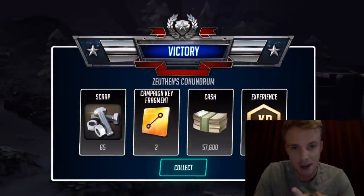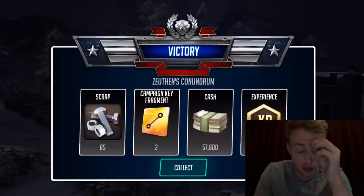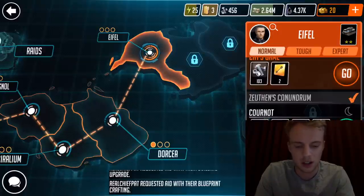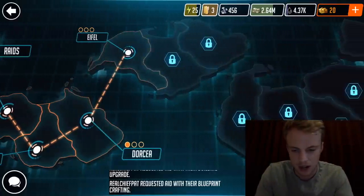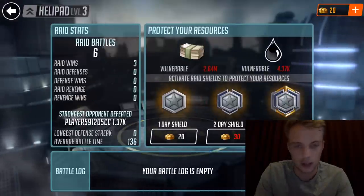After every battle you get scrap, which is used to upgrade your units to the next level — like upgrading a unit from level five to level six. You also get campaign key fragments for chests, cash for upgrading buildings, and experience to level up. Let me do one more battle, then I'll give you guys a little home tour of my base. We can actually go to rank — those were all single-player maps. You guys can watch me get owned in ranked, where you battle other people's bases and can steal their stuff.